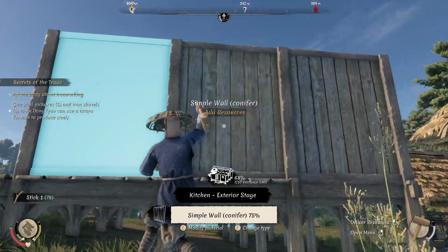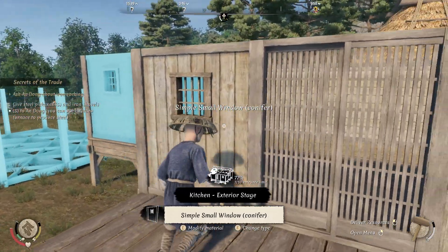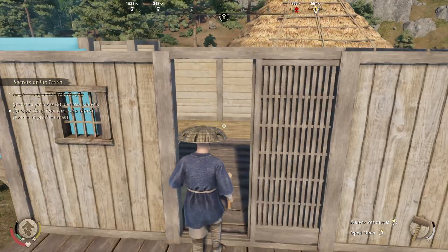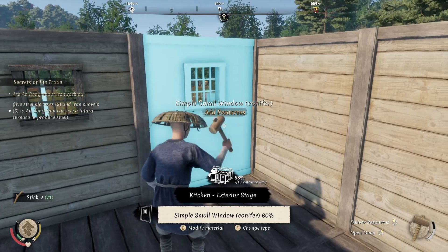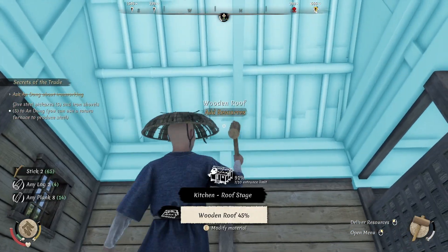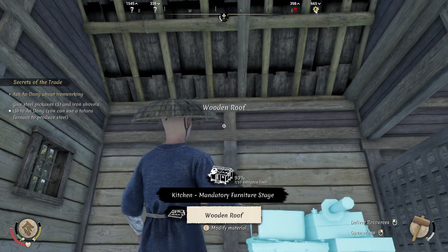I wanted to see what it was like as you go through the progression of skills, to see if it feels worth it to have some of those skills. It's also nice to have doors which automatically open — it's just a nice touch. I know I saw somebody in the comments saying they would like to see doors, so this is a nice addition for that.